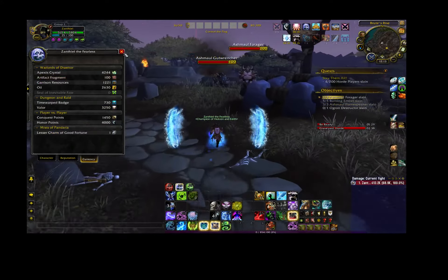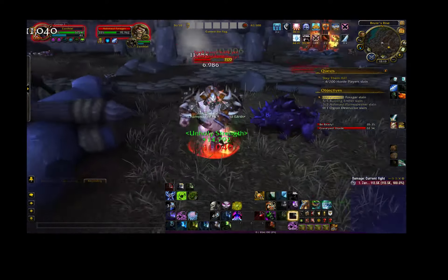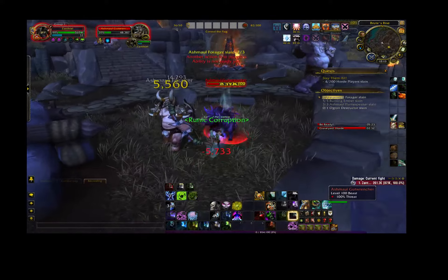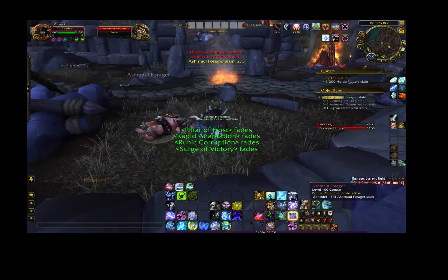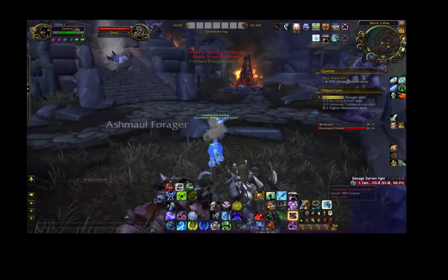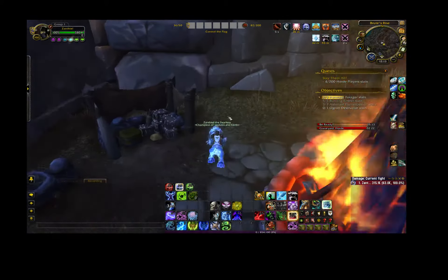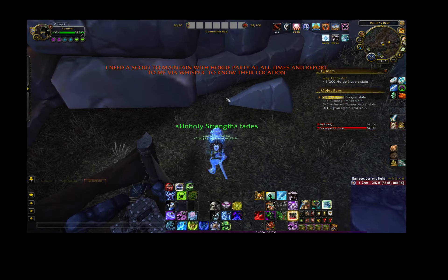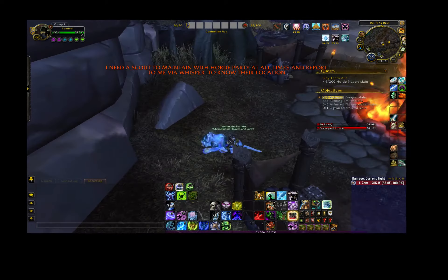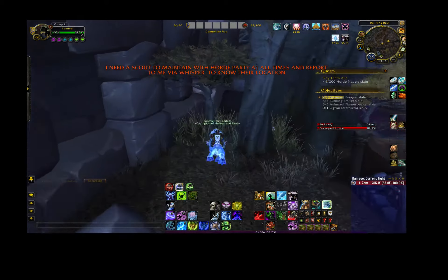Already up to 100 artifact fragments, so it goes pretty quick once you start getting it. There is another interactable item that you can get in this area that has a chance of giving you some artifact fragments. It spawns right here — it doesn't appear to be up right now, but make sure you check it whenever you're around. If you get lucky you could get quite a few — around 100 from that probably.